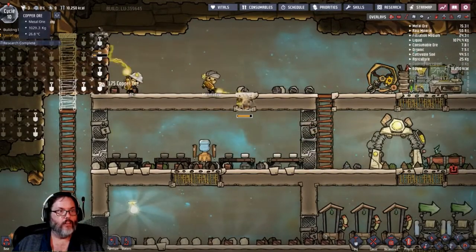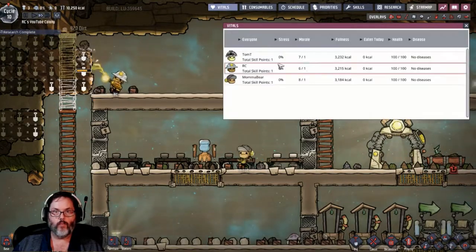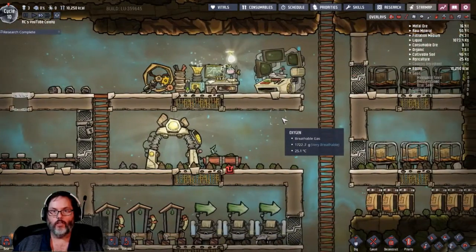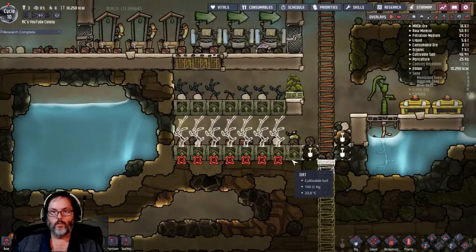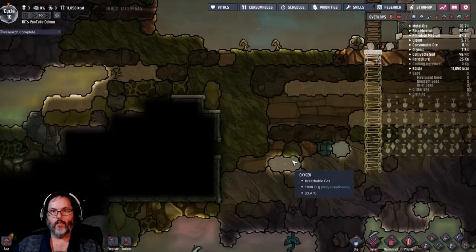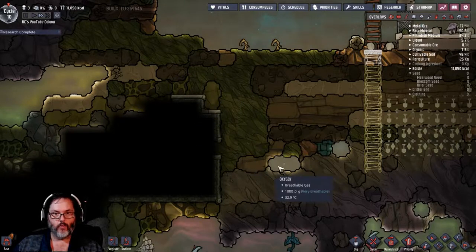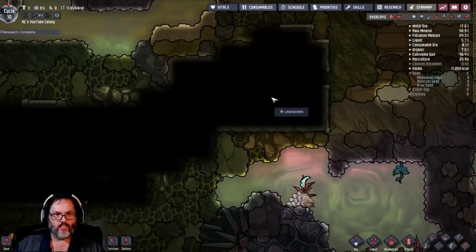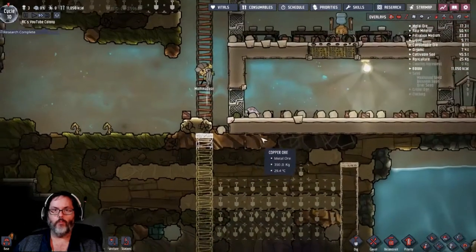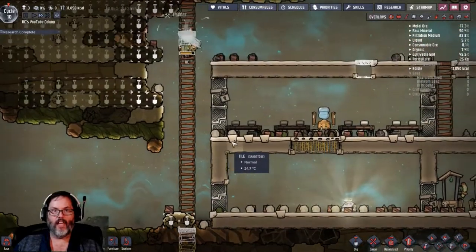We've got three dupes - no stress, no sickness. Looking at the vitals we've got six, seven and eight morale, so that's good. We've got some slime over there - we don't want to touch that. This is kind of like a hidden room that usually has like a computer and stuff in it. The problem is I don't know what those do - I've seen them but I don't know what they do.